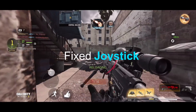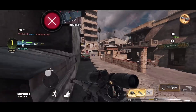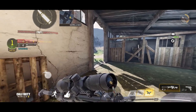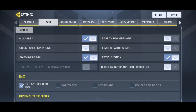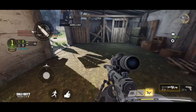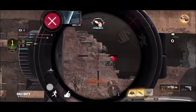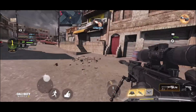Step number three: fixed joystick. A fixed joystick is when your joystick stays in place and doesn't move. The problem is your aiming down sight button — when fixed joystick is off, your ADS button doesn't move around and is easier to use. When fixed joystick is on, your ADS button and your thumb for aiming both move around. This becomes a problem because you depend on your thumbs for aiming. However, if you're a thumb player that loves using just thumbs, this feature might suit you better in game.